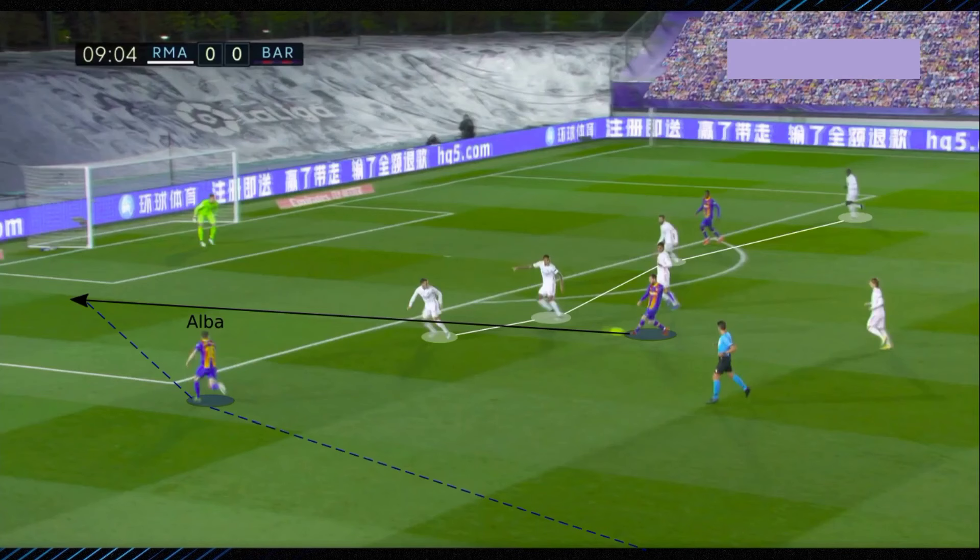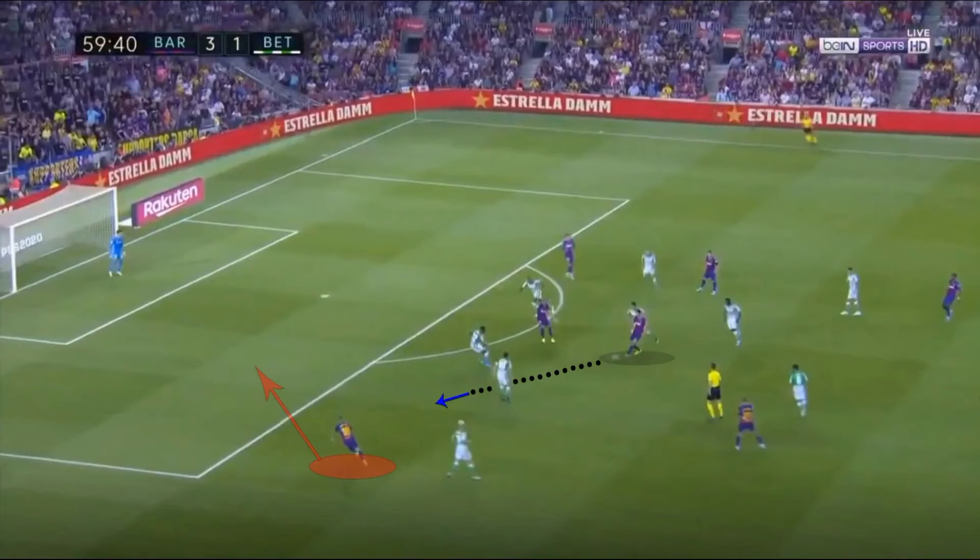A key cog in the legendary Barcelona and Spain sides of the 2010s, Alba's deep overlapping runs offer a constant threat down the left flank, and he benefits from the brilliant passing ability of his teammates. He is often found via direct passes through and over the opposition, but he can also receive on the turn, usually before putting a cross along the ground. Alba's vision, awareness of his teammates' runs, and ability to adapt his crossing depending on their position are some of his standout traits.